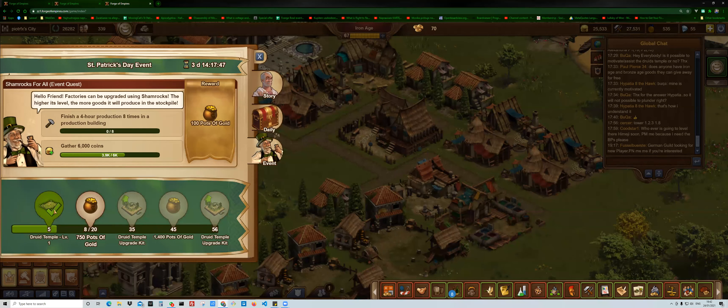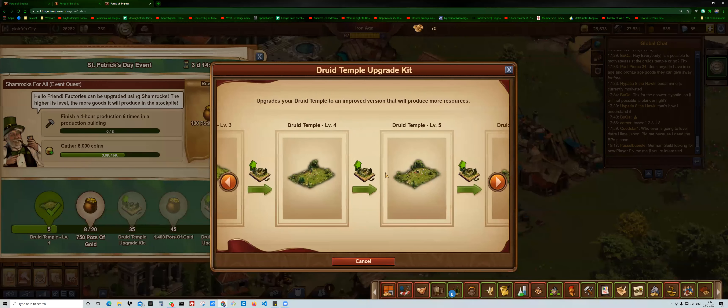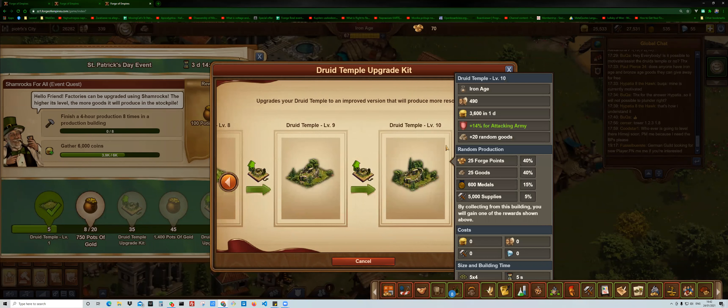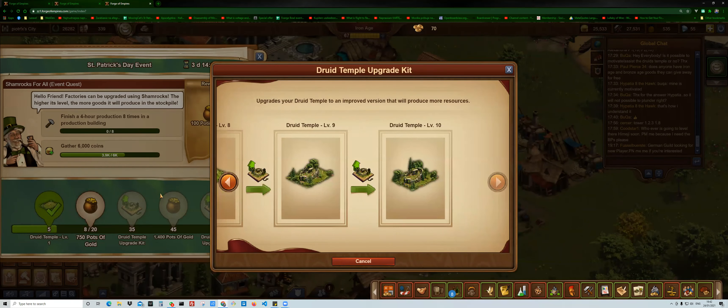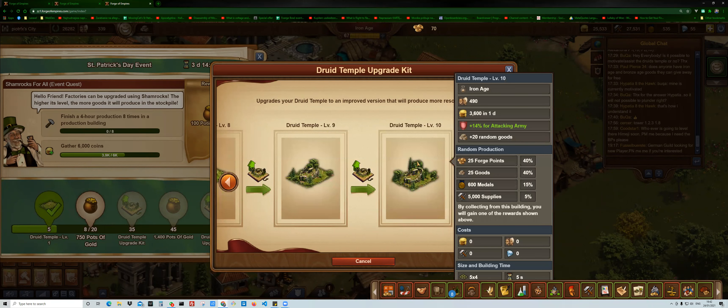If you start off this one, then going through the whole tutorial timeline, you will need — look — the whole timeline going through, you've got level 10, so you need nine upgrades, whereas you get only two of them here on the timeline. So it is giving you not 300 but 490 people, more coins, a 14% boost to the attacking army, and 20 random goods every day. The daily production is quite significant comparing to what you've seen on the base building.